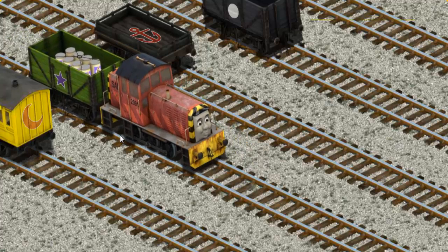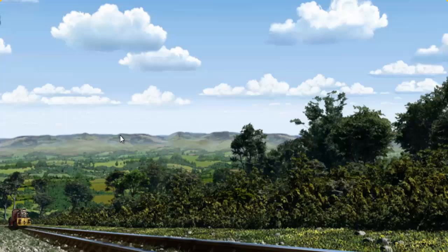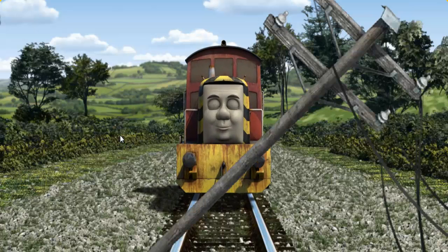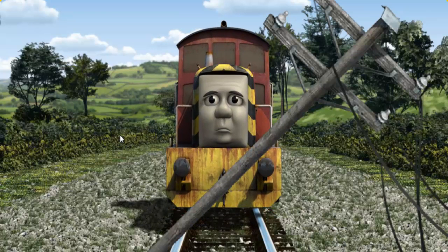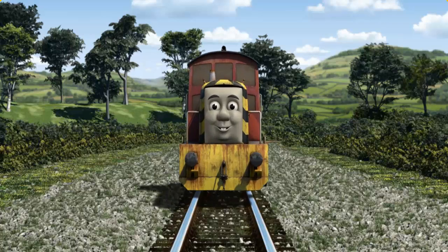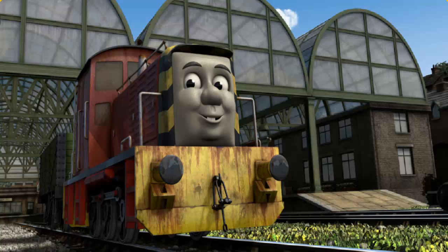Salty went through the countryside. Suddenly, the tracks were blocked. Salty had to stop. He needed to go a different way. Show Salty the track that goes through the hill. Salty arrived proudly at Knappford Station. With your help, he was a really useful engine.